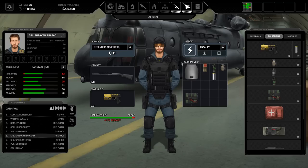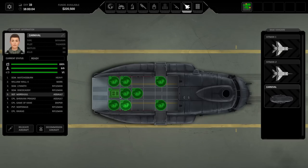I just want to check the layout in Carnival and make sure it's okay. So we've got rifleman at the front - I want the assaults at the front, so swap them around. So: shotgun, rocket launcher, shotgun, rifleman, heavy, rifleman, sniper, rifleman, rifleman. Okay, I'm ready for the mission.